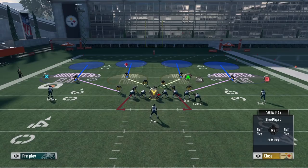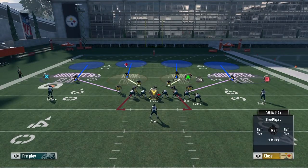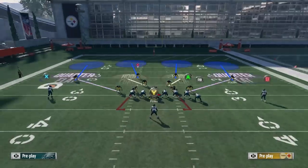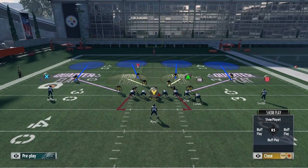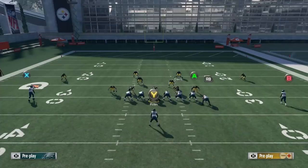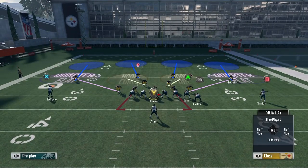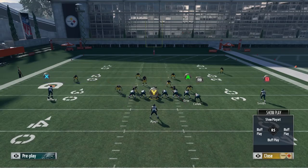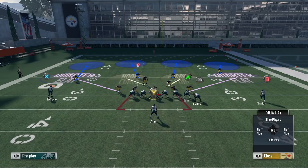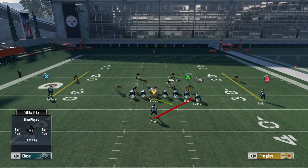Cover 4 is not very good for exterior runs because the outside cornerbacks are not going to mimic the safeties' movements. The safeties play very aggressively over the middle — at the snap they're not going to backpedal, they'll stand still, watch the backfield, and react. However, the outside cornerbacks are actually going to backpedal at the snap of the ball, even though you'd think they'd do the same thing.